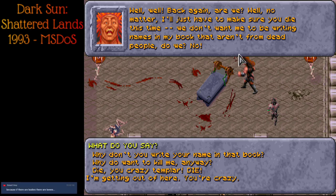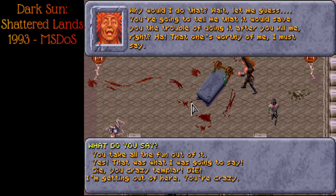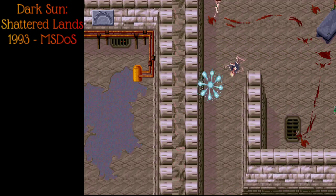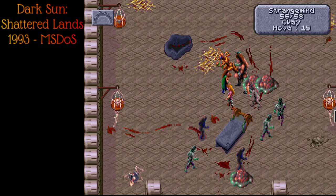'We don't want me to be writing names in the book that aren't from dead people, do we?' Why don't you write your name in that book? 'Why would I do that? Wait, let me guess — you're going to tell me that it would save you the trouble of doing it after you kill me, right?' 'Ah, that one's worthy of me, I must say.' 'Yes, that's exactly what I was going to say.' 'I've relieved you of the monumental duty of insulting me. Now I must save you the tedium of life. I doubt you're going to stand there and let me kill you, so I've arranged for some friends to get rid of you. Enjoy!' More slimes, more shadows, more zombies.